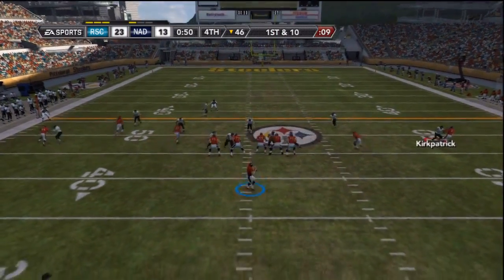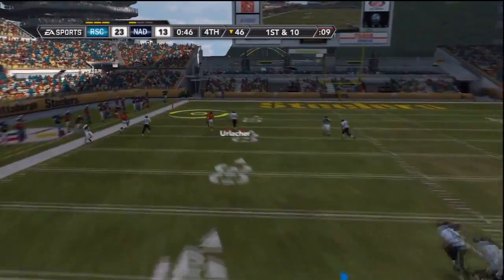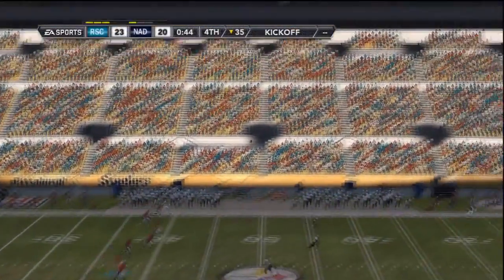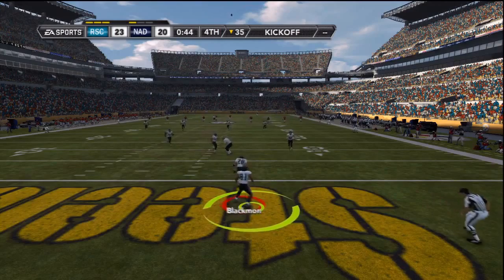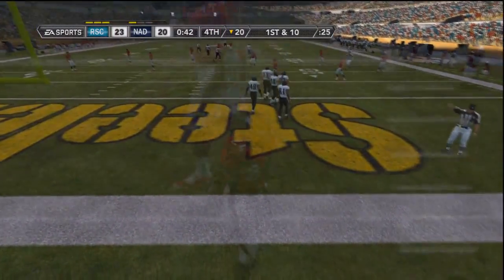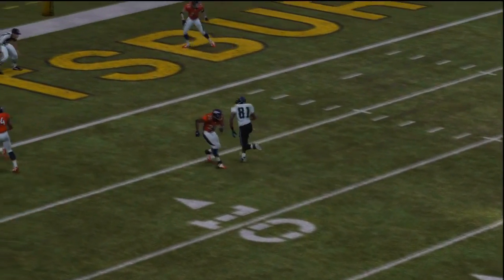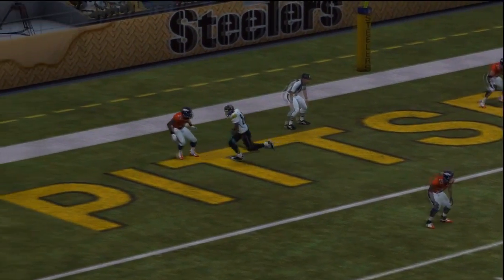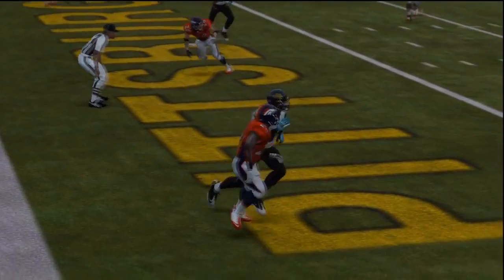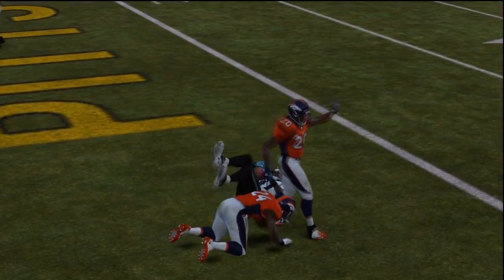Nottisfan definitely has a chance. Tony Romo tossing it deep, hits his target for a touchdown — suddenly it's a three point game. But Nottisfan decides to kick the ball deep with no timeouts left, so I'm able to just run the clock out. We look at the play of the game: Calvin Johnson's amazing one-handed jumping catch in the end zone. Thanks everybody for watching, thanks to Nottisfan for playing, and I'll see you guys next time.